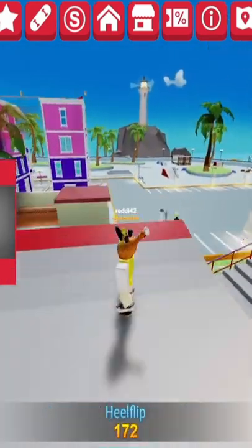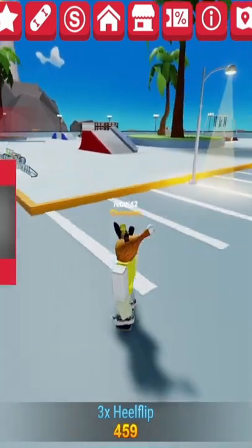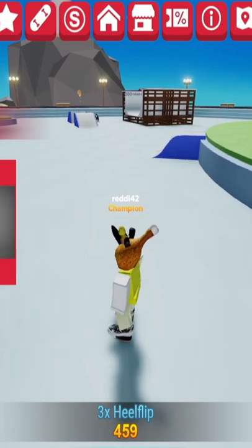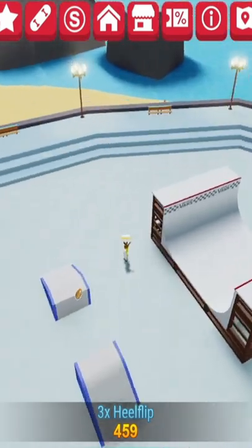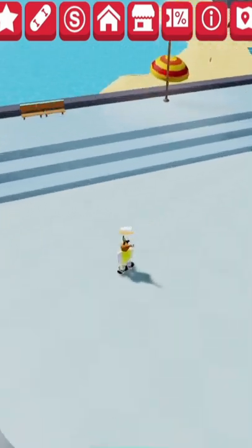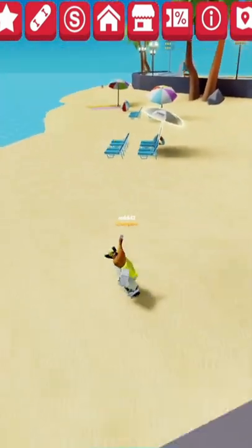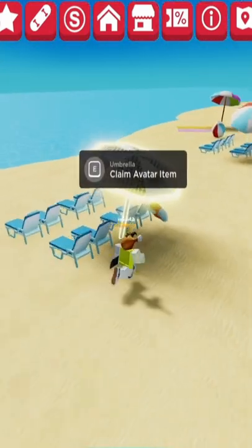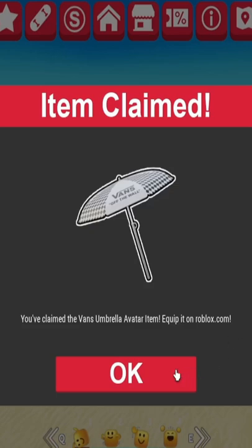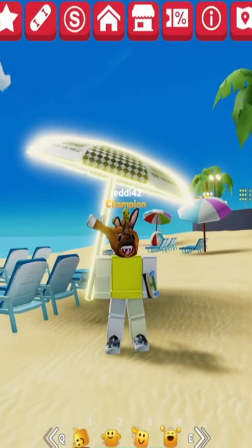Just follow the path and take a right, then you'll be able to see the umbrella. Click 'Claim' on it and you get the hat for free into your inventory. It's on the beach next to some lawn chairs. Pick it up and there you go — that's the hat. Hopefully you guys enjoyed that very short but easy guide.